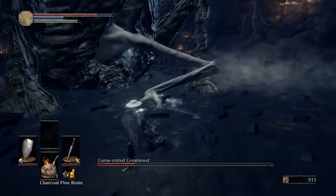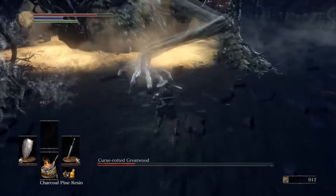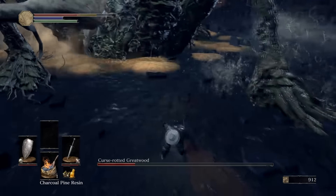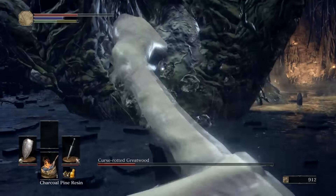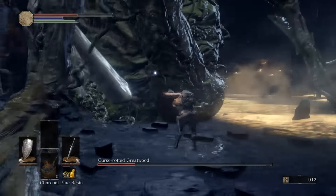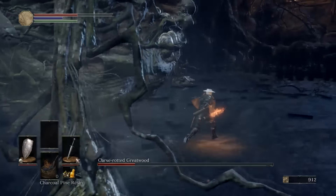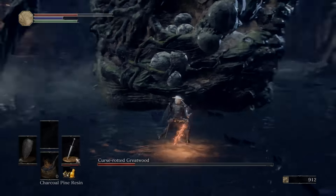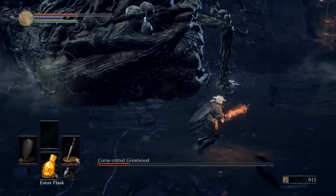You can actually do damage to that nasty little arm — I've tried to demonstrate that here, but all I succeeded in demonstrating was that it's dangerous and it will hit you. If you like to do as I've done and put another charcoal pine resin on your weapon, that'll help you break tumors faster. He's got a big one on his back, so circle around and hit the tumor on his back. As you do that, it's likely going to trigger him to roll towards you — be prepared for this and roll out of the way.